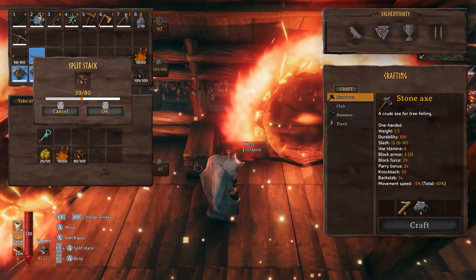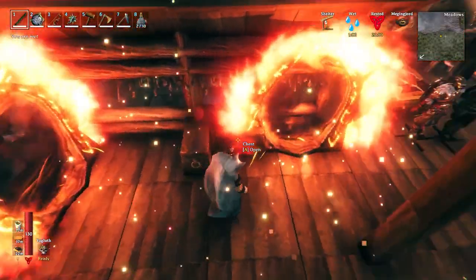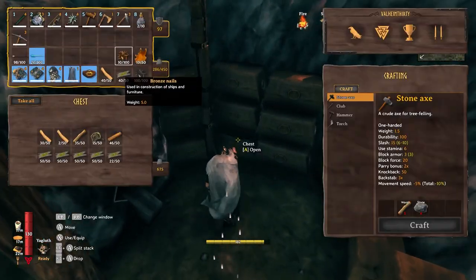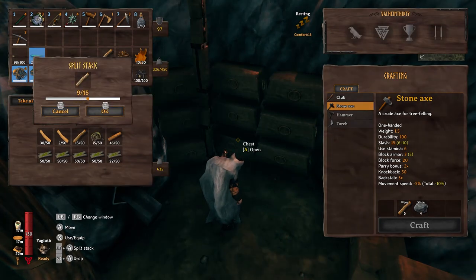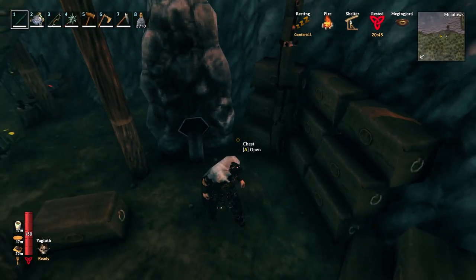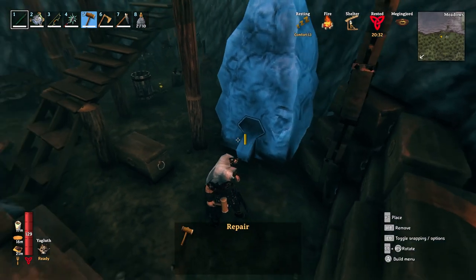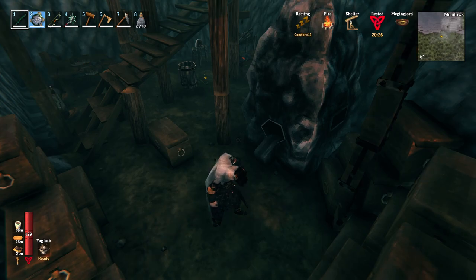Another thing I'd like to do is probably bring a cart to get that silver down the mountain — twenty wood, I remember right, and also ten wood for the workbench. I forgot to enable my controller — let's see if that works. There we go. The cart is twenty and ten, and we've got the boat. We're good to go.